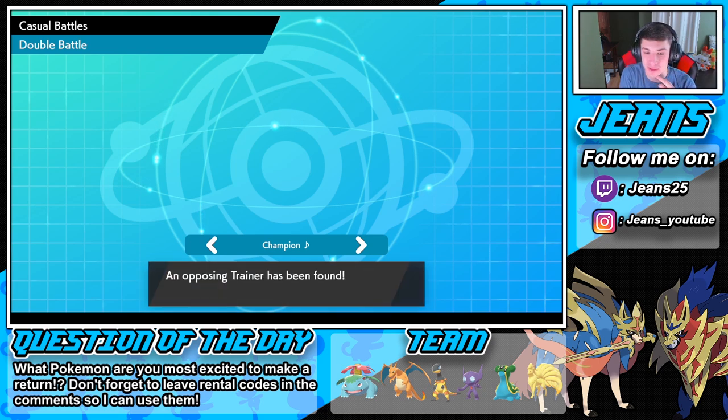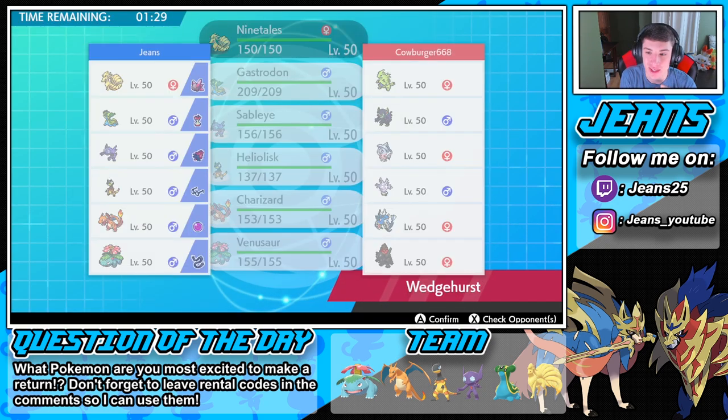Let's hop into the fourth battle. I'm trying to end on a win - we're two and one. We're versus CowBurger right here - that's a funny name. Show me something new. Nothing new but cool little team here.